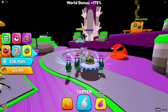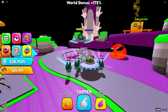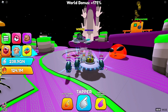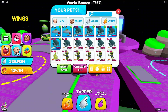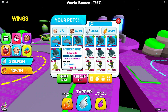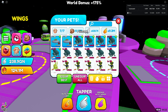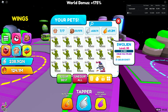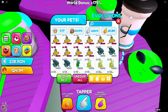Welcome back everybody to another video on Tapper Simulator. As I told you guys in the previous video when I got the secret, I have a big video of me fusing a hundred of these shinies. I also got another one of the secrets — this one I did not hatch, I traded for it. I traded 10 million on my pet power. As you can see I only have 33 pets but I have 10 million storage.